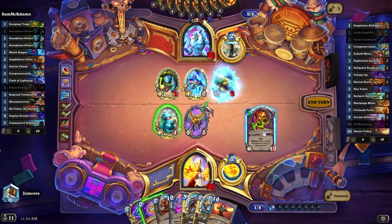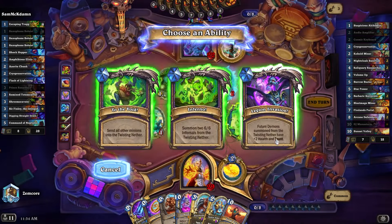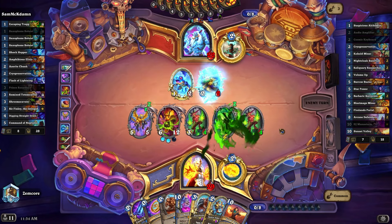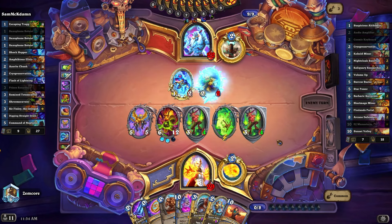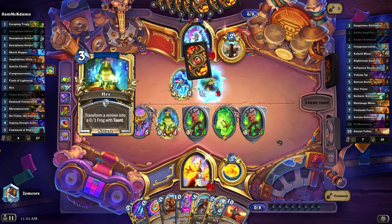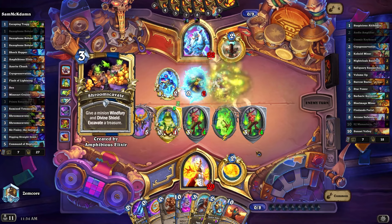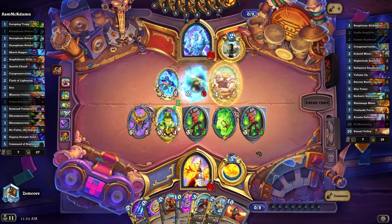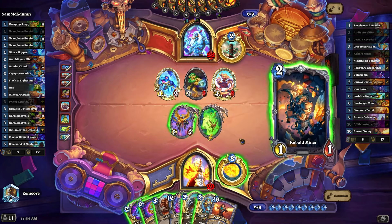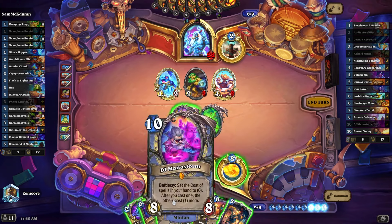Let's take the giant endless thing of taunts. I guess I do have to worry about Reno because he could still be Highlander stuff. Oh, just Hex. Okay, we get the portal still at least. Another excavate — he's got the murloc now. I want to get like one more spell so we can do the Manastorm thing on 11 mana.